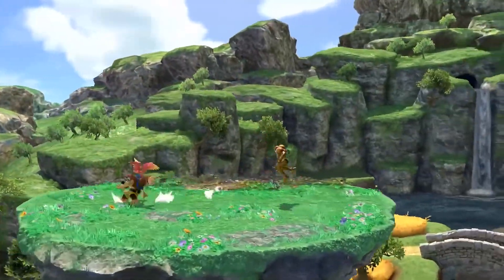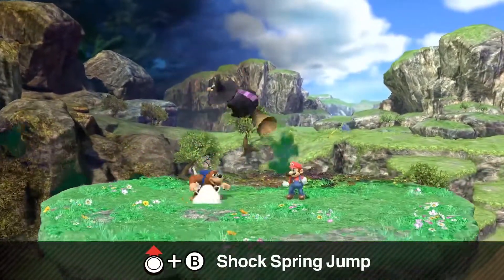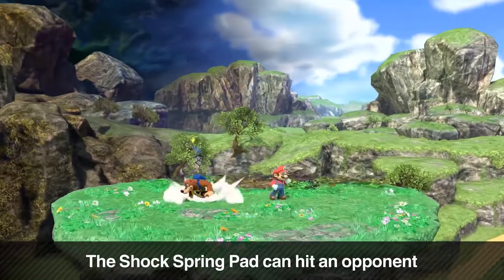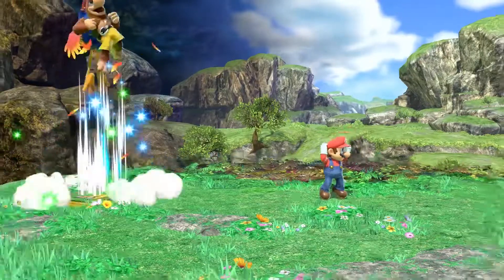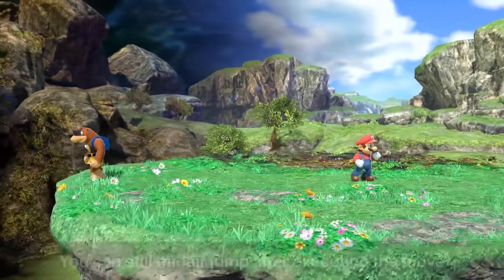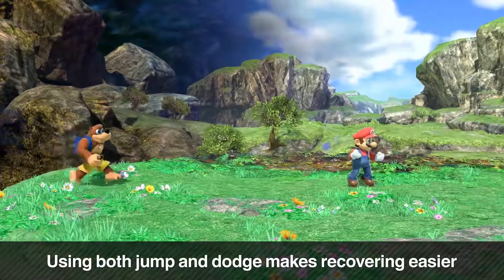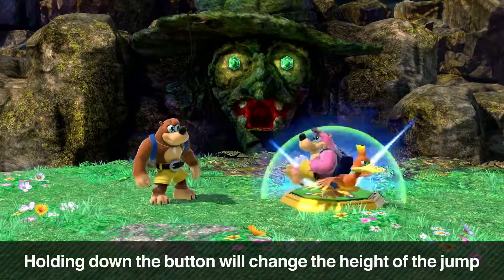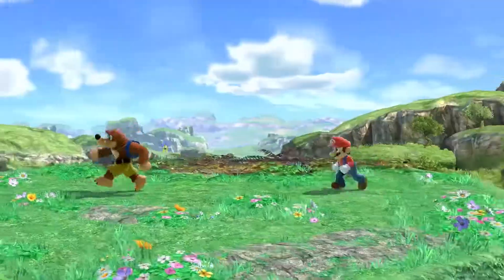Next is their up special - Shock Spring Jump. This move utilizes the shock spring pad from their original game. This is like Sonic's up special. It can be used to recover and it's throwable too - pretty different from others. You can grab it upward and you're still able to jump in mid-air after using it. He doesn't go into special fall after using it, increasing your ability to recover. That's a versatile recovery. The height varies depending on how long you hold the button.